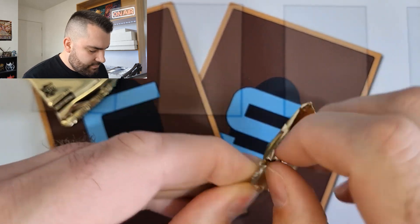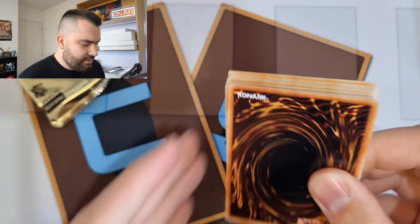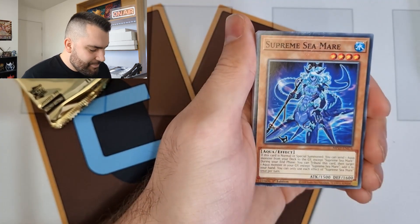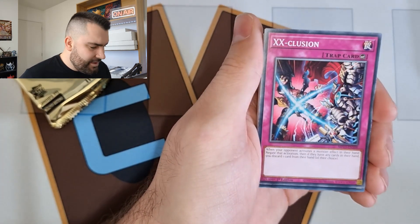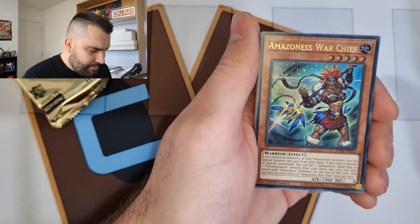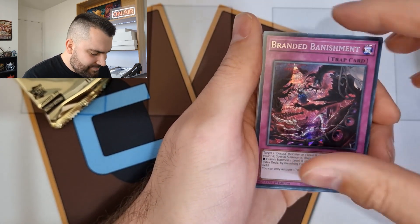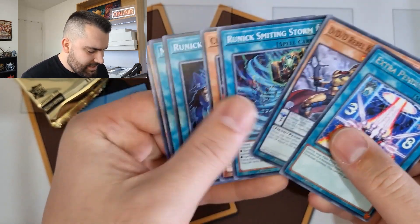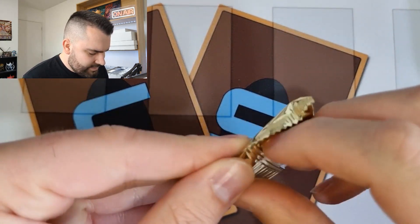Next pack — still on the lookout for Fenrir. Fenrir is really short-printed in the tins, it's kind of ridiculous. When we opened up a case of these tins we pulled a singular Fenrir, which is wild. Cantragina, Amazonas War Chief, Fusion Branded Banishment, Exorcister Stella, and the commons there — into our final pack for this tin.